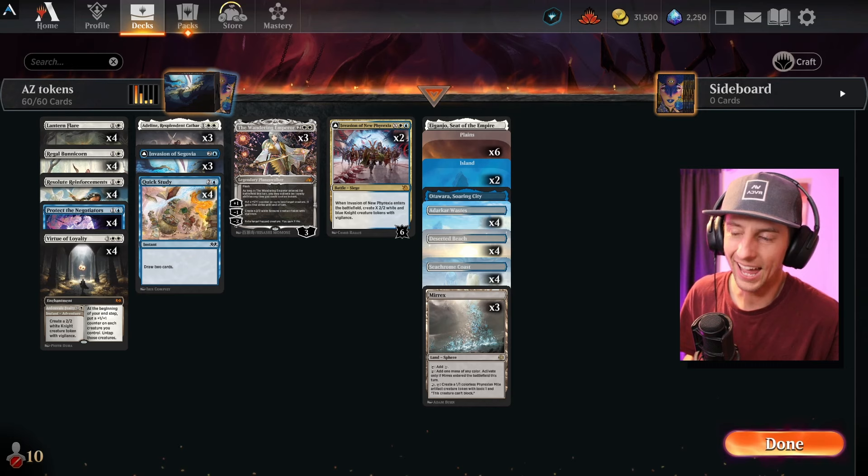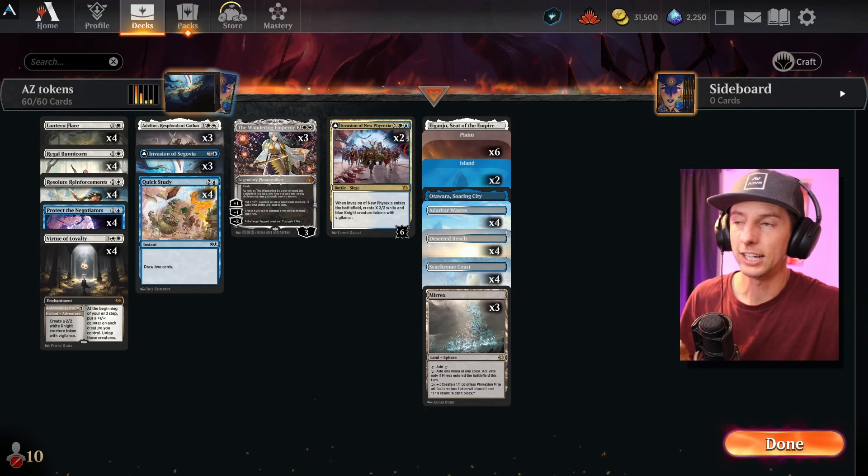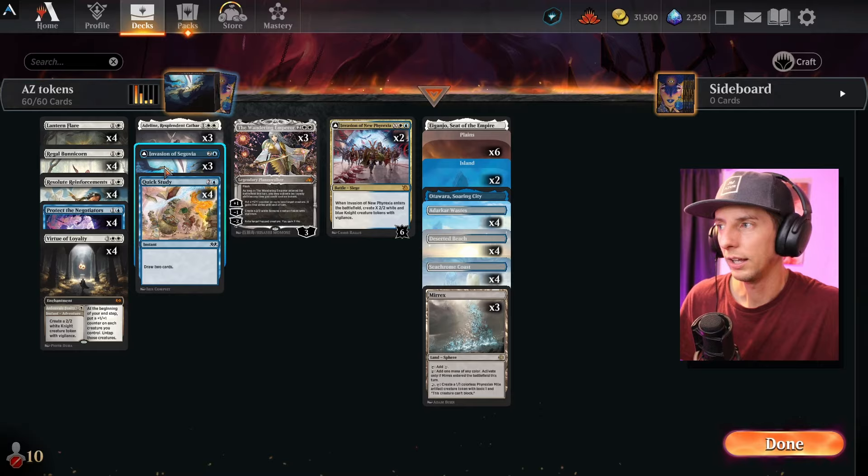Today we are playing Azorius tokens. I absolutely love this deck — we've played something like it before in the past, but we added a new element: a surprise attack where we're playing things on the opponent's turn most of the time, because there are a lot of instant and flash speed cards. It's all built around a two-card combo: Bunnycorn and Segovia.